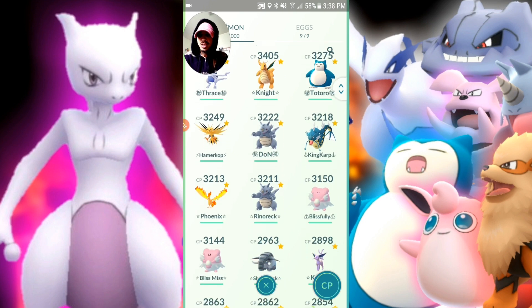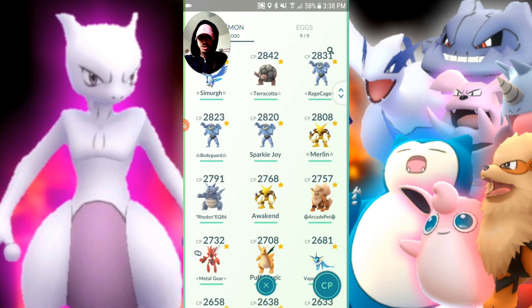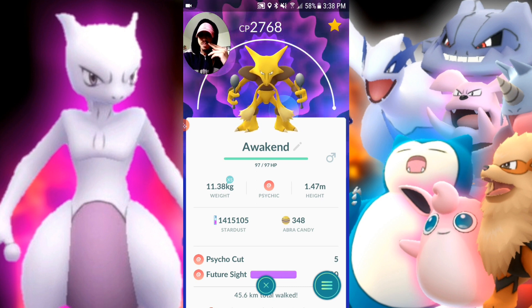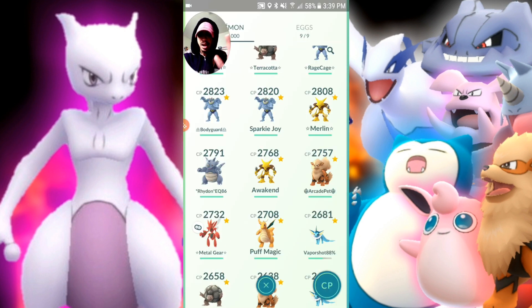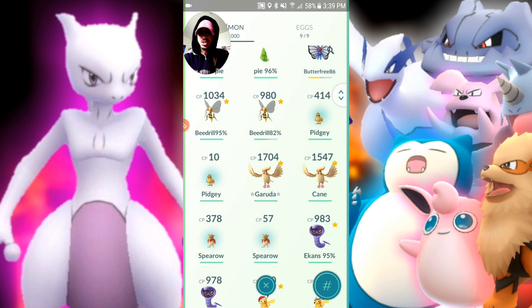Let's talk about more Pokemon we can use for Mewtwo. We went over a good amount yesterday — if your Alakazam has Focus Blast, you're going to be in good shape. Snarl, Confusion, and those quick attacks are not very effective, but it's going to do a lot of damage. Shadow Ball on Alakazam would be perfect — I'm curious how long it will actually last though.